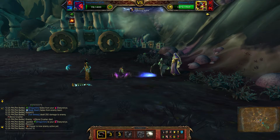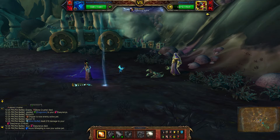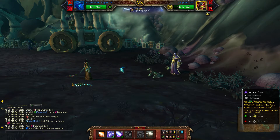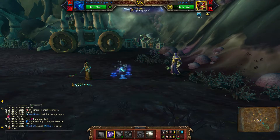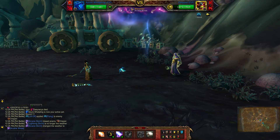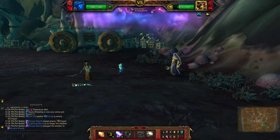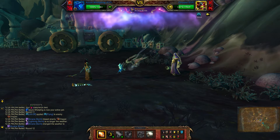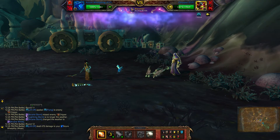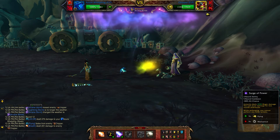Tail Sweep again. Once again you're going to change the weather, so Arcane Storm. Sometimes he actually does his lift off on this next turn, so I would use Breath here, and then use Surge, just to play it safe.